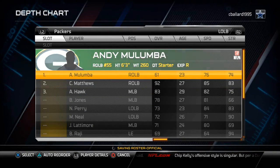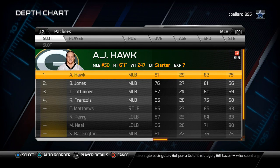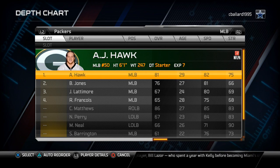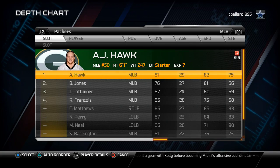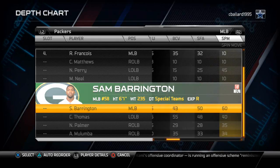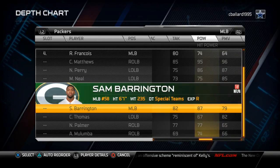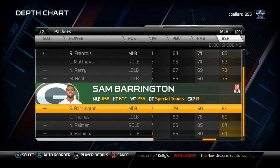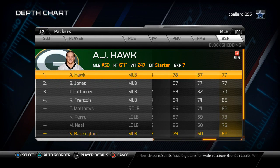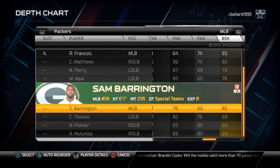Moving on to the middle linebacker, who is on the right side of the screen. This linebacker is going to be blitzing a lot of times, so I like to put a really good blitzer there. For the Packers, I really like Sam Barrington. He has really good tackling, hit power, power moves, and block shedding. He's going to be on the weak side but forced to make a lot of good plays and block sheds. Clay Matthews is already in the game, so Sam Barrington is the best option here.